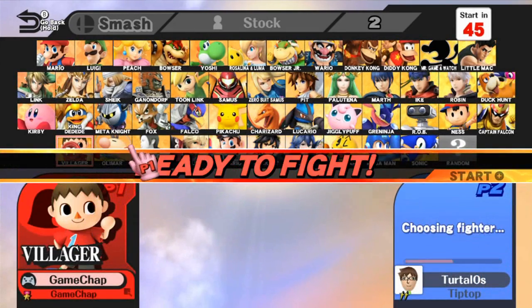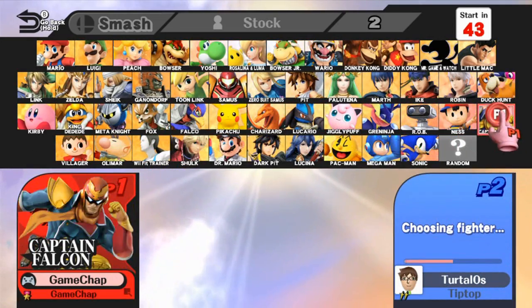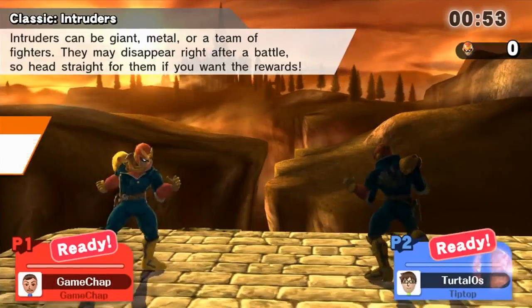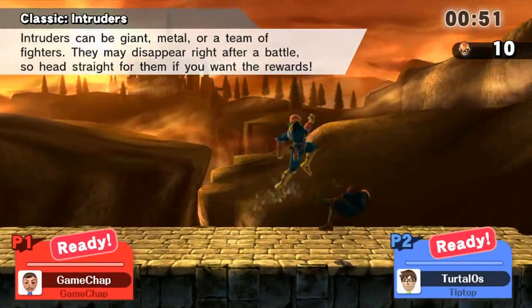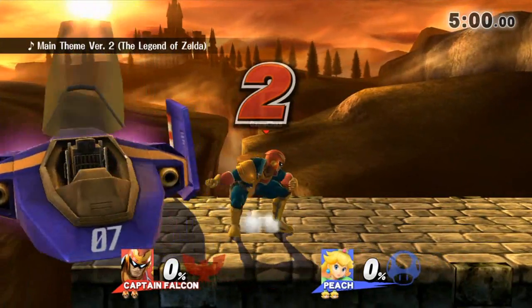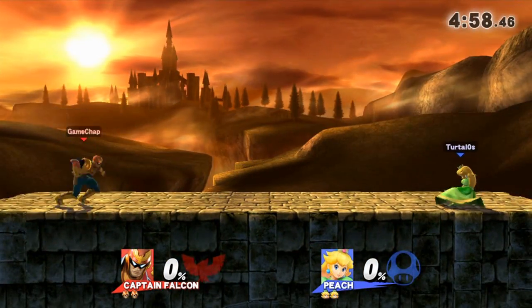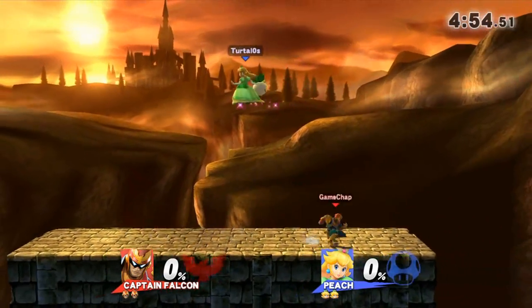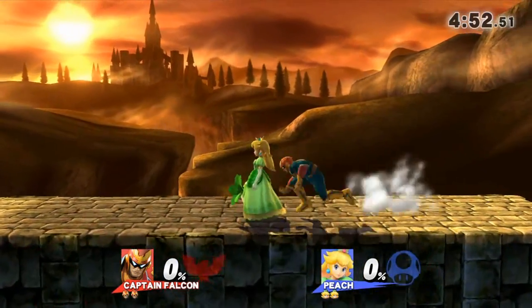If you've got any characters you'd like us to try out, put them in the comments and we'll see. And in keeping with the original, it wouldn't be complete without Captain Falcon. We've got to show this Peach what we're made of. Captain Falcon is your main — you play him a lot. Peach is used to us playing as Villager, so we'll have to see how she reacts to Falcon's different playstyle. She may know the Falcon matchup like the back of her hand.